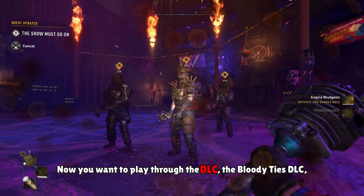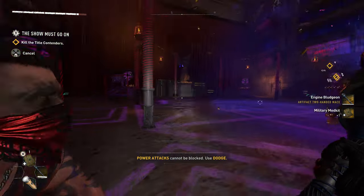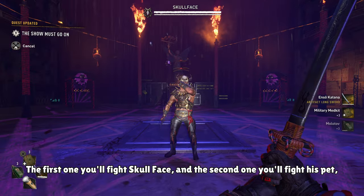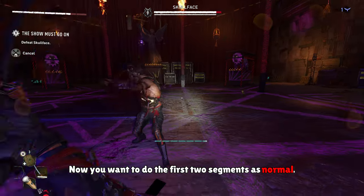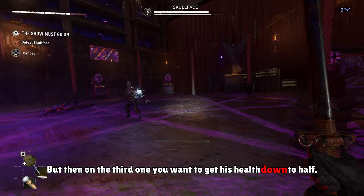You want to play through the Bloody Ties DLC and get to the last fight, which is between you and Skull Face. In this last fight, there'll be three segments. The first one, you'll fight Skull Face. The second one, you'll fight a pet, which is a Demolisher. Then in the third segment, you'll fight him again. You want to do the first two segments as normal — just fight him and win. But then on the third one, you want to get his health down to half.